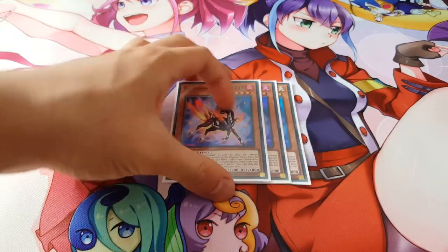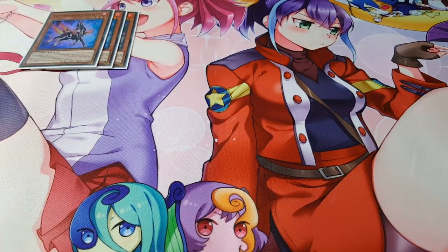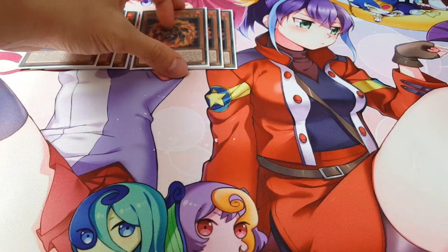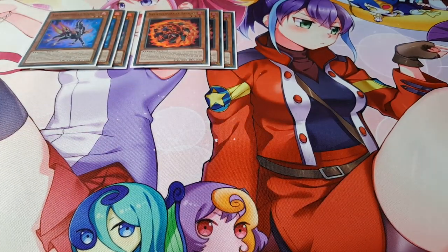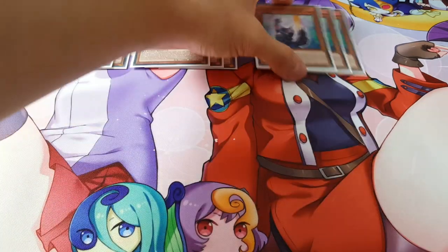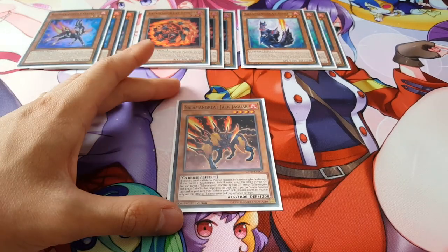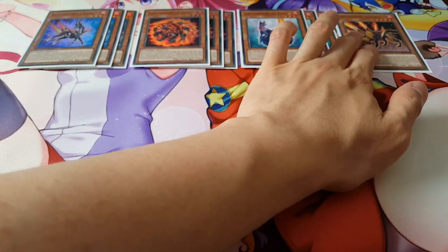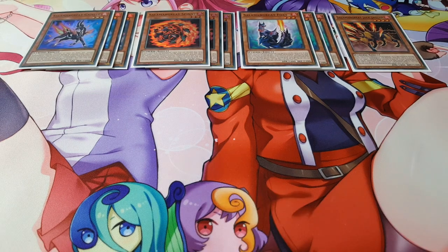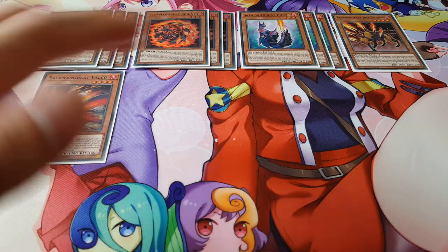Right off the bat, we're obviously playing three copies of Salamangreat Gazelle because it's still really amazing to play here. We're also playing three copies of Spinny, three copies of Foxy just to help you excavate and add stuff to your hand, one copy of Jack Jaguar — as long as it's in the grave we only need one — and one copy of Falco, because we can set spells and traps when it's sent to the graveyard.